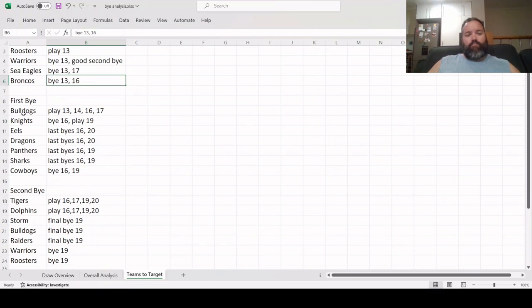As we get closer to the first bye, there are seven teams that don't play in either round 13 or 14. The top pick there would be the Bulldogs — they play rounds 13, 14, 16, and 17, with their only bye in round 15. They're really good players to target going into the first bye. There's a lot of talk about a Sam Hughes type at a super cheap price — you probably don't want to flip him until around round 19, targeting teams with a good run home.